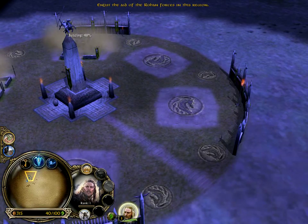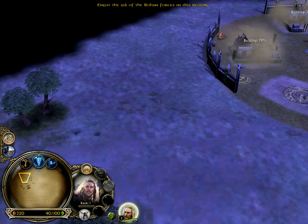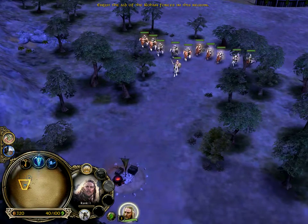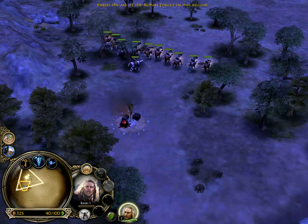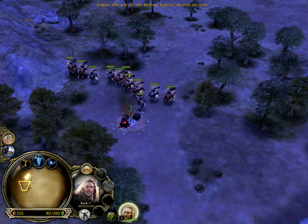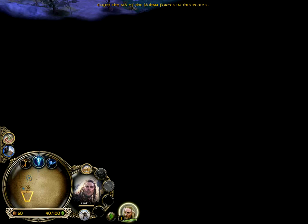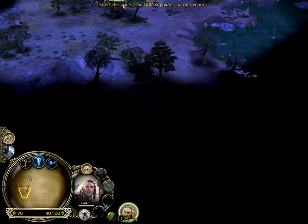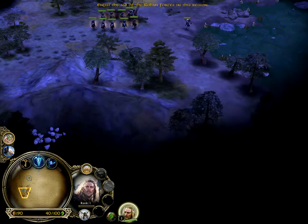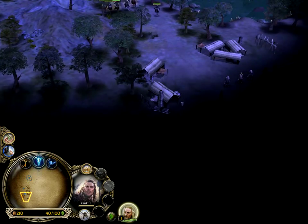There are castles which look a lot more grander than this. And in this game you can find settlements like this here, where you can build farms for cheaper, which I'm gonna do right now. And there are also camps — or rather, outposts, which is what their official name is here.